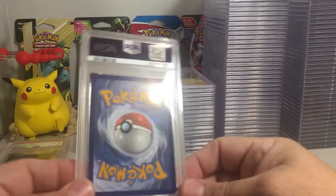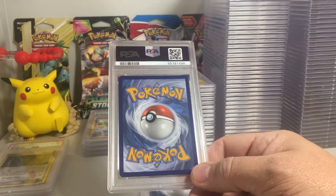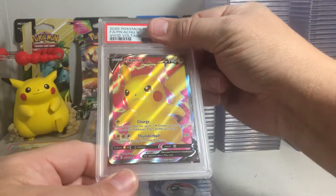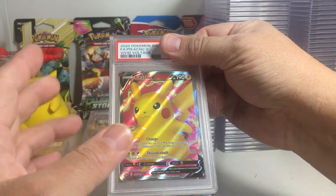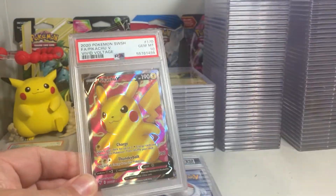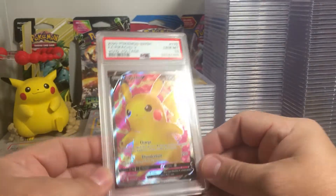Okay, last time I tried to save two cards for the end of the video it bit me because I ended up getting nines. Let's see — back of that card looks great. Pikachu V full art from Vivid Voltage, this card is really tough to pull. Man, that looks like a 10. Come on, get the 10 — get all four 10s! Yes! PSA 10 on the Pikachu full art V! Super pumped about that one.